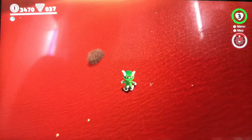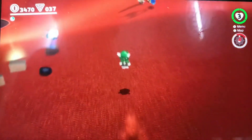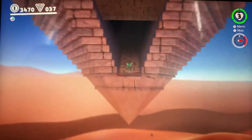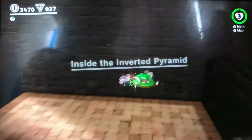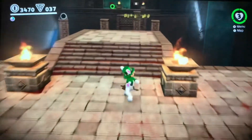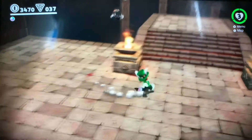What's up guys, the boss here, and today we are doing some more Super Mario Odyssey. We are doing one Super Mario Odyssey challenge, just one, and it is called Inside the Inverted Pyramid. This challenge takes place in the inverted pyramid in the Sand Kingdom, and the rules are you're not allowed to take any damage or capture any bullet bills.